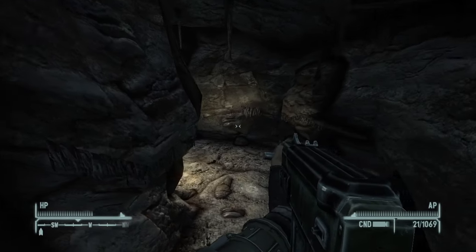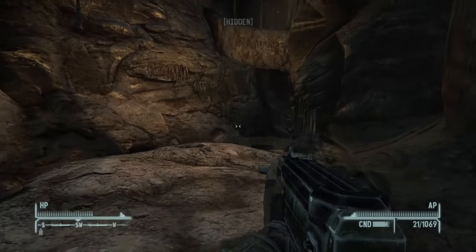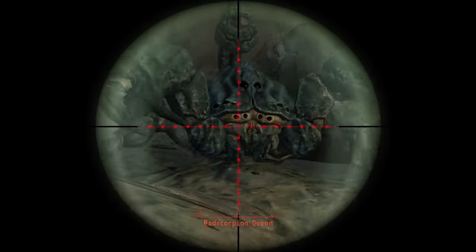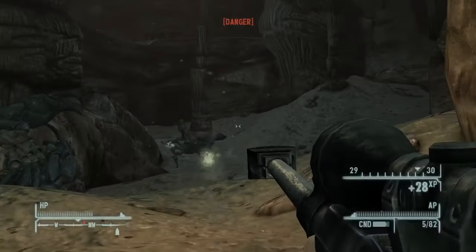As we make our way into the cave, you're going to notice that it snakes down into a big central chamber where there's going to be a lot of Rad Scorpions. Also featured in here is the Rad Scorpion Queen, but she was pretty easy to take out because of a sneak attack by the Anti-Material Rifle.